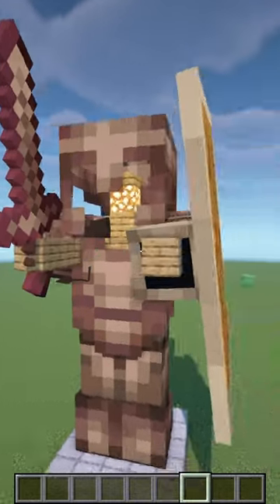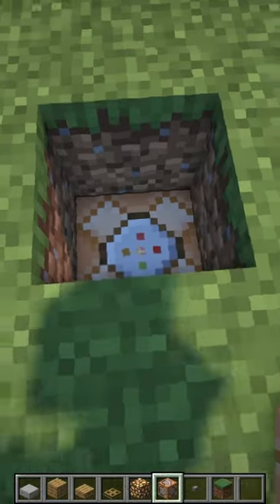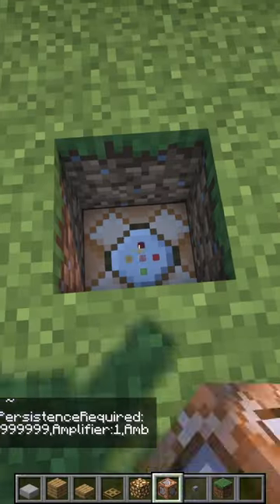How to build a giant armor stand in Minecraft. First, dig two blocks and place a command block. Paste the command in the description.